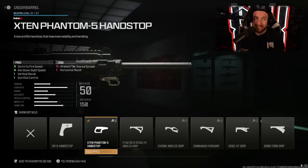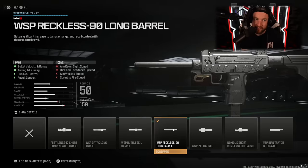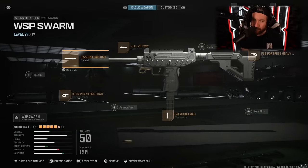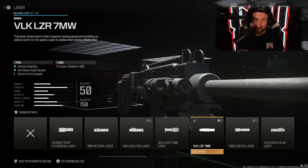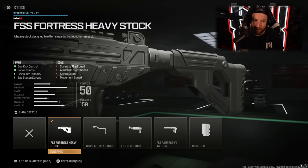As far as the attachments we're using on the WSP Swarm: first one is the 50 Round Mag, just to have more bullets. We're running around like chickens with our heads cut off with this weapon, so you want to have more bullets so you're not stuck reloading all the time. After this, we have the X10 Phantom 5 Handstop for sprint to fire and aim down sight speed — it improves your vertical recoil and gun kick control, but does make your horizontal recoil worse. We also have the WSP Reckless, which improves your recoil and gun kick control and is going to give you that little extra range to help you win those gunfights in the mid range. Then the VLK 7 Megawatt Laser for aiming stability, aim down sight speed, and sprint to fire speed. And finally, the FSS Fortress Heavy Stock for gun kick, recoil control, tack stance spread, and firing aim stability.